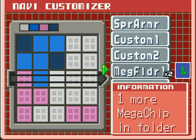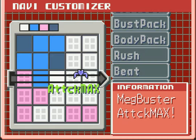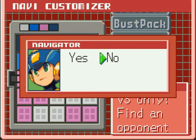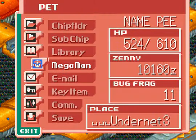Really, in the Battle Network series, you're not supposed to be relying on your Buster — you're supposed to be relying on your chips. Which, unfortunately, I can only use 30 of at a time. I definitely miss that recycle you could use in Battle Network 3, specifically if you had the blue version, because that was really overpowered.